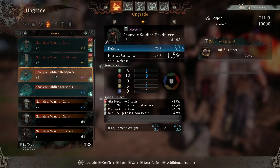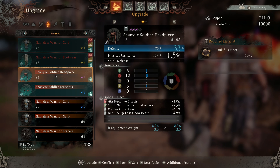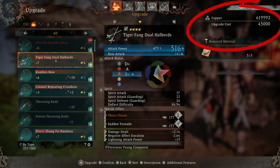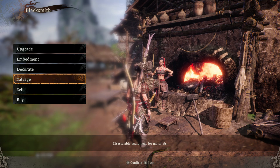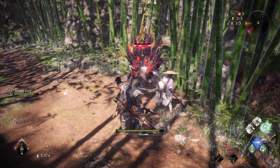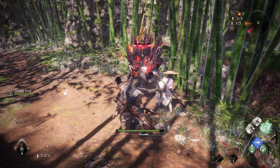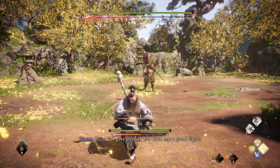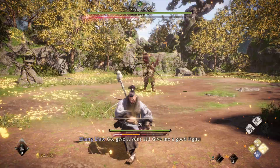Upgrading and embedding will cost copper, which is the general currency, and it's quite expensive — you'll constantly run out. The best way to get copper, other than just killing enemies, is by selling jewel fragments. Since you get so much gear and can salvage so much, you'll accumulate hundreds or thousands of jewel fragments you can sell for 1,000 each. However, don't spend all your jewel fragments on copper, as you also need them for embedding jewels into gear — so there is a balance to strike there.